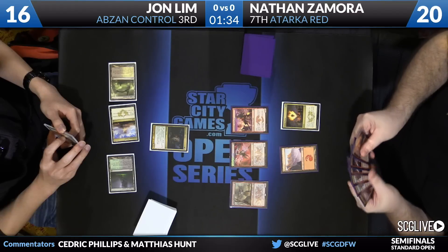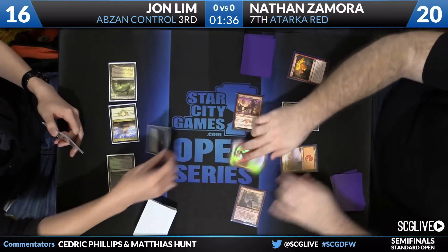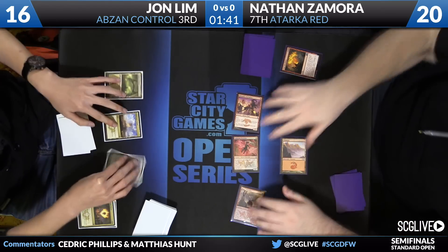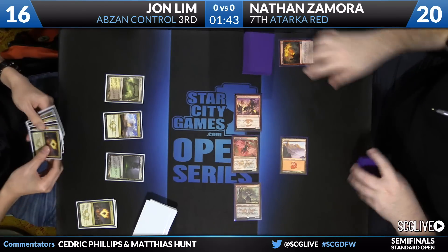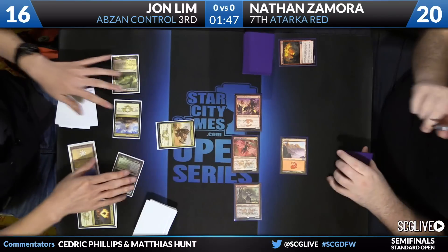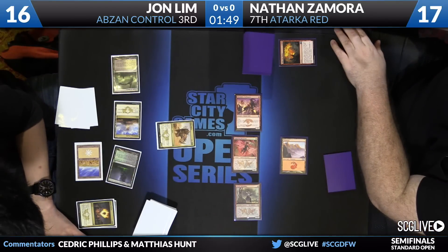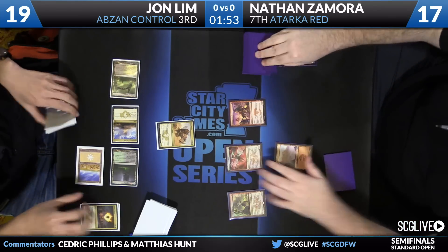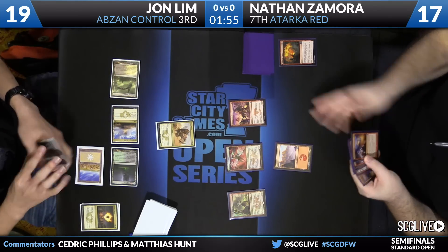Nathan may have some interest in stoking the flames on the Fleecemane Lion while Jon is tapped out — get that thing off the table. If you're Nathan, you're hoping he doesn't draw any land. That didn't work, and not only is it a land, it's an untapped land. The parade of Rhinos begins. Rhino is very, very hard for the Red Deck to beat. It certainly is game one, especially when you have no lands.